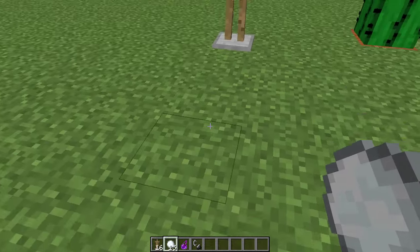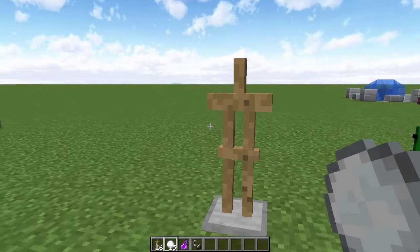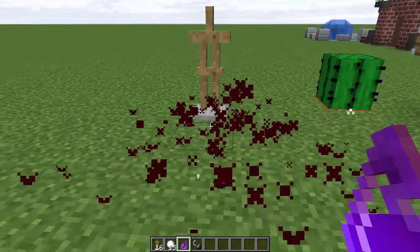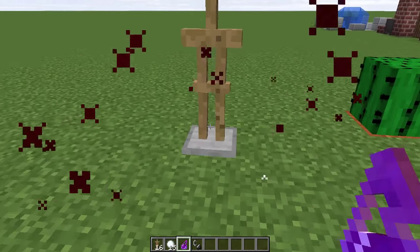Throw snowballs at them all you like - you're going to have to do that at a distance because if you get up close it thinks you're trying to apply a snowball to the armor stand and it won't let you. Still doesn't do anything. Throw a splash potion of harming at it - no breaking armor stands.